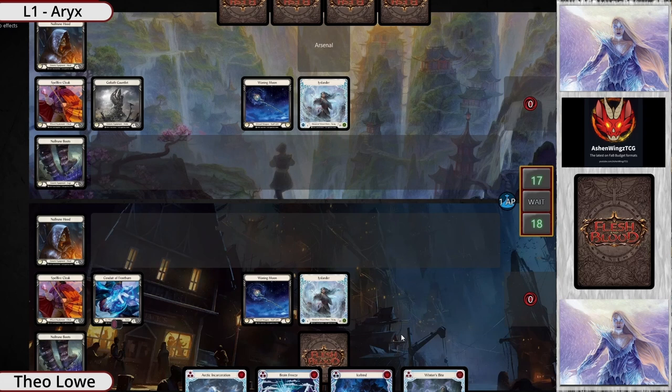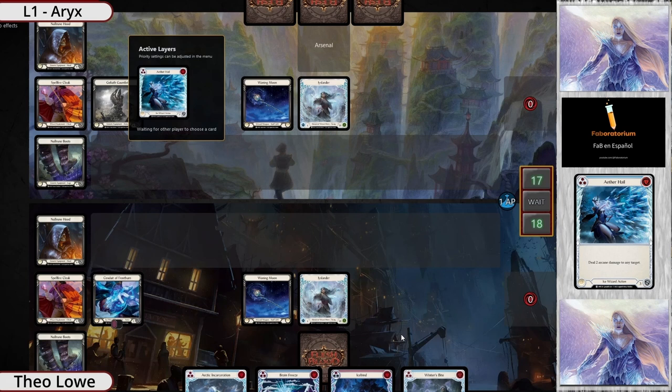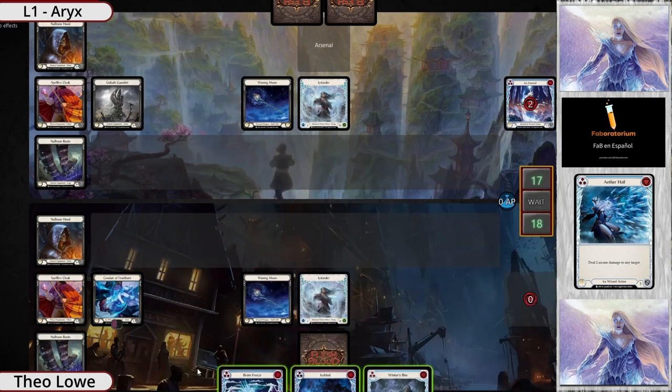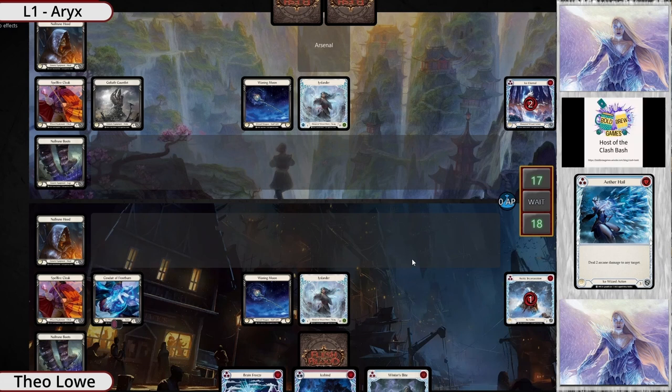A question about their equipment — one's running Goliath Gauntlet Broken, one's running Conduit of Frostburn. How does it read again? When you deal arcane damage you can crack it to free something? It has Quell 1, but also instant: when you deal arcane damage, destroy a frozen card they control — a frozen card in their arsenal. How many frozen arsenals are we expecting? I'm looking at a red Ice Bind in hand which, if fused and deals damage, does freeze the arsenal.